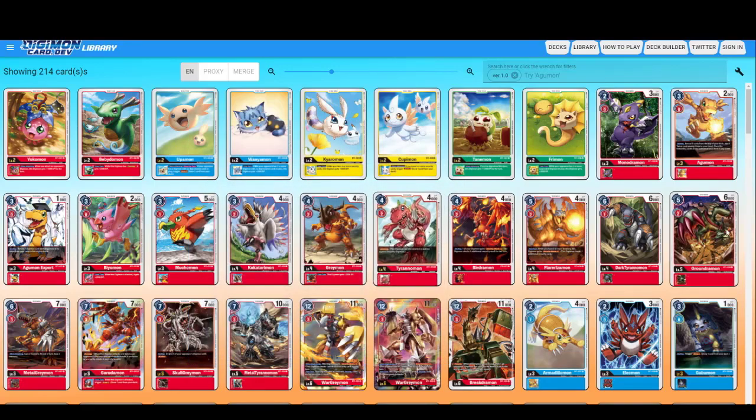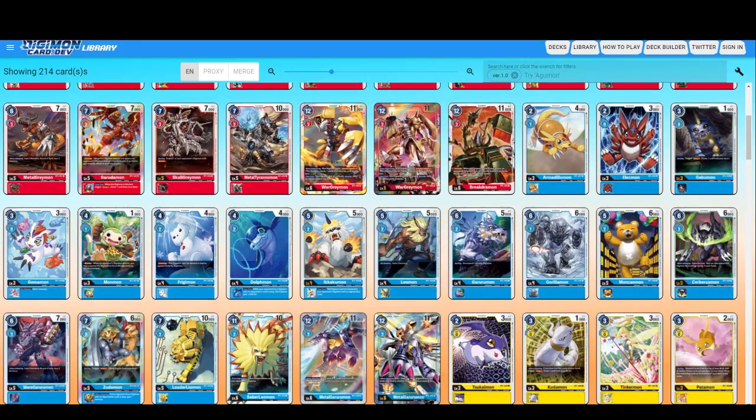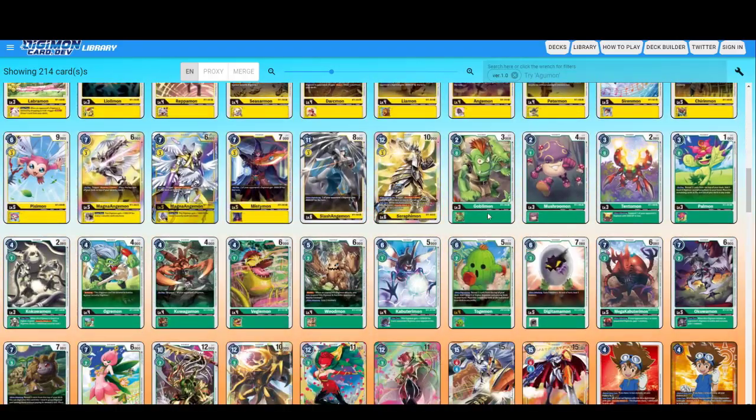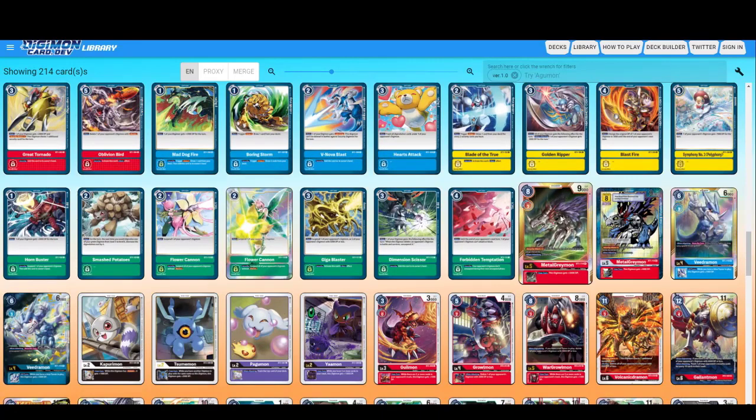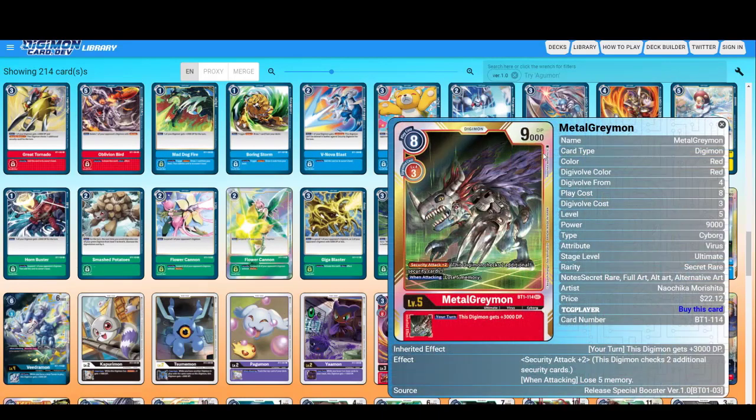After the super rares come the secret rares. The first thing to look for in a card to identify it as a secret rare is its gold border. We have MetalGreymon here — look at the border, it has a golden outline, a golden inline, and the golden print. These are the secret rares, and all the card details are on the right so you can always check them out. I will be giving you the website in the description of the video below.